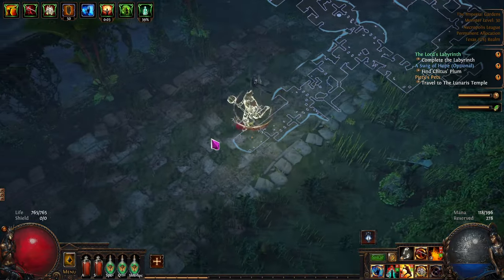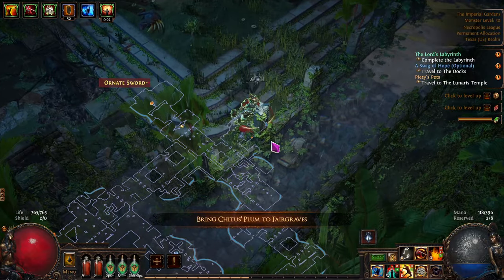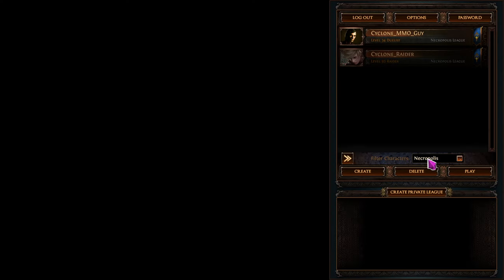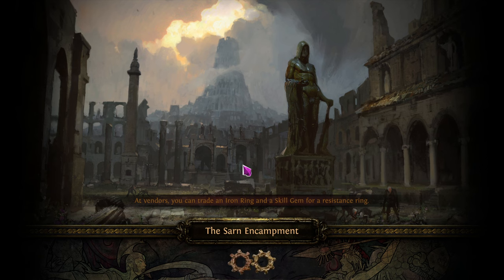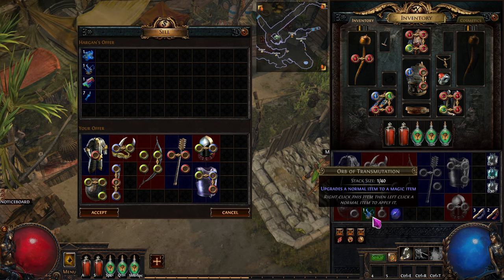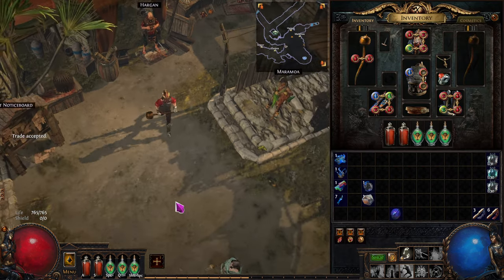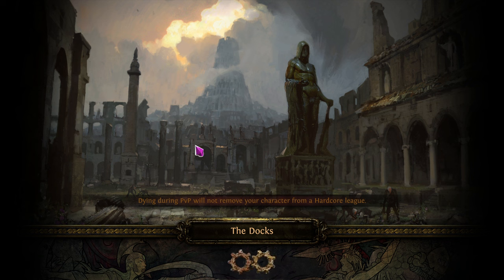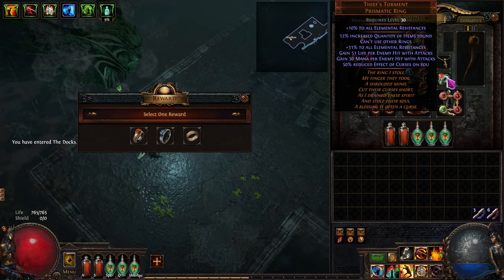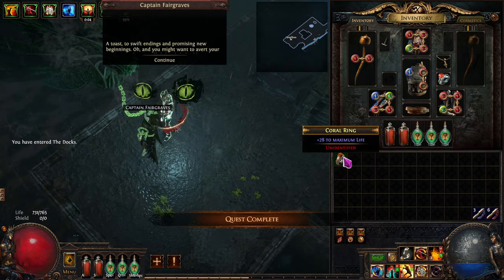Found the plum - we'll bring that back to the docks. We can log out safely here. Back in town to sell items and then we'll go to the docks to turn in the quest. Getting low on wisdom scrolls so we'll sell a transmutation orb for four scrolls.